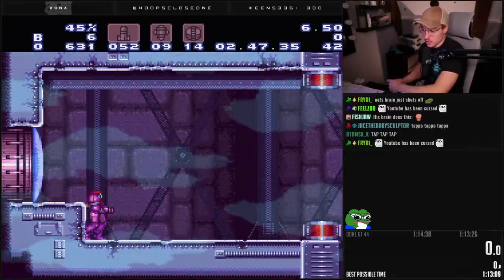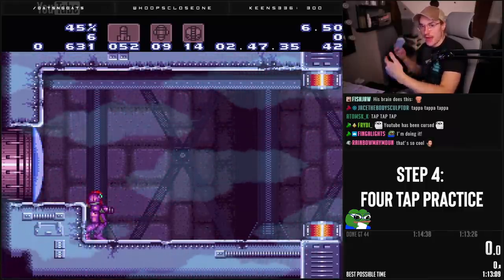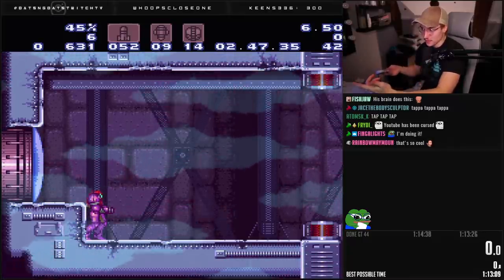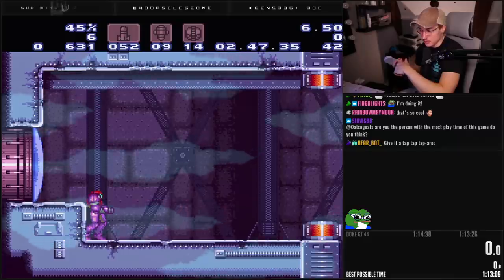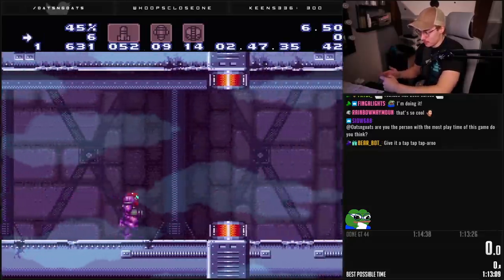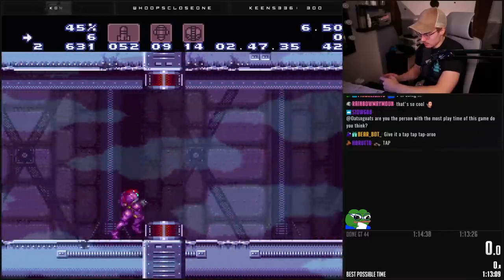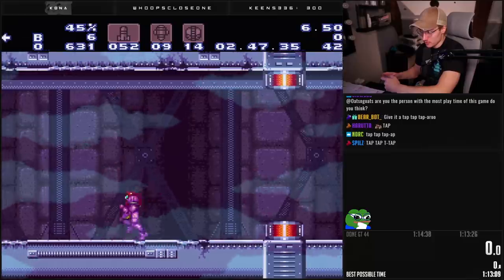There's one more thing you can do — a four tap. Since Samus's legs are moving faster after the third tap, it needs to be much faster. The cadence or beat is going to be like tap, tap, tap, tap — getting faster. So: tap, tap, tap, tap. With a four tap you can get it right here instead of right here with a three tap.